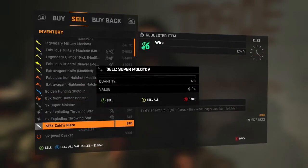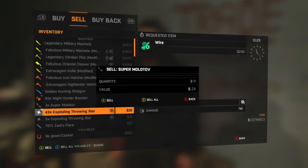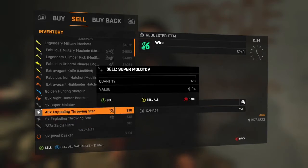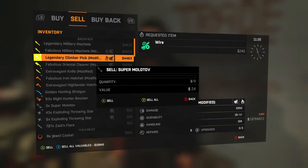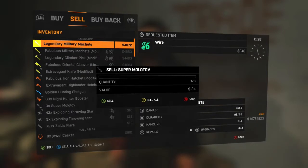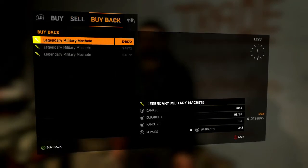Once you've done that, this screen should come up — it should show 'sell super molotov' or sell whatever you're doing — and you should be able to move around in the inventory in the background at the same time. As long as that's happened, this is working. So once you've done that, you want to go to the thing you want to duplicate. Here I do a legendary machete, and you want to press Y to sell all.